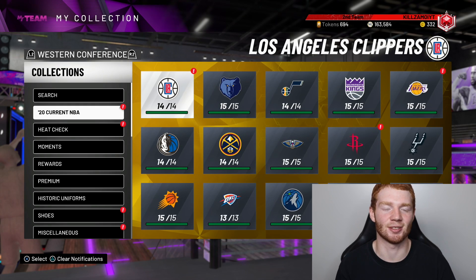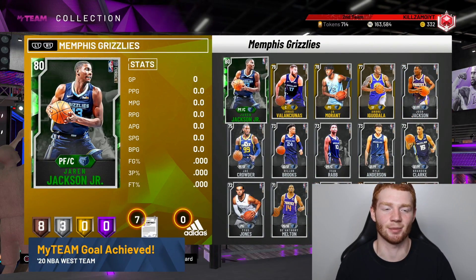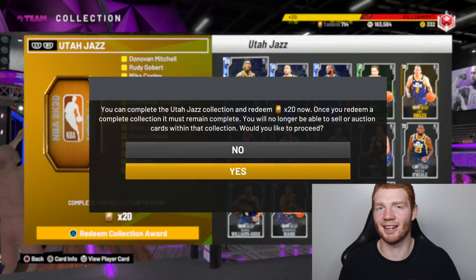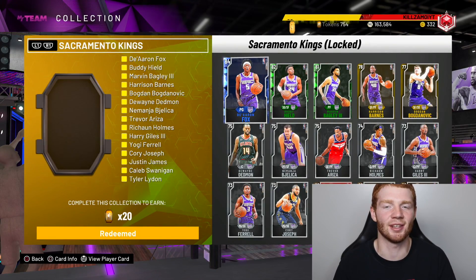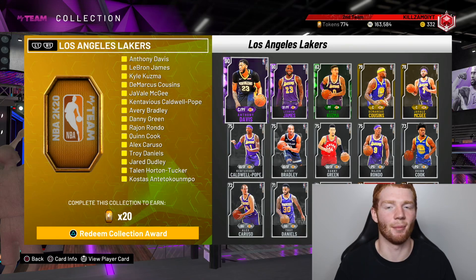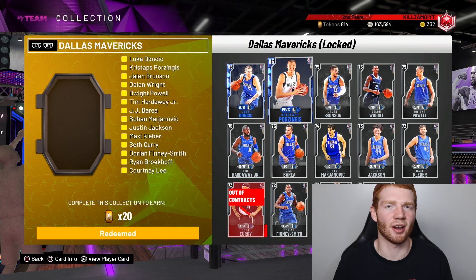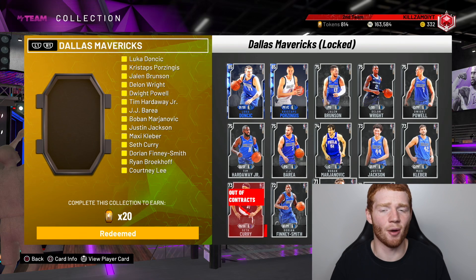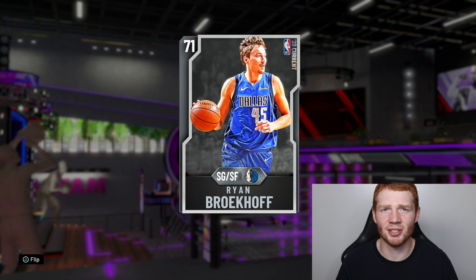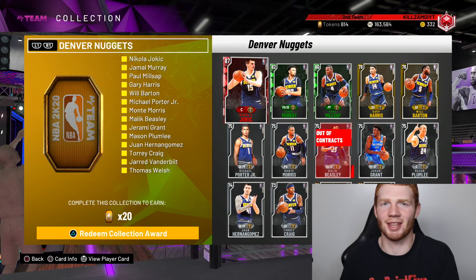We're at 694 tokens and now we move into the Western Conference. This one was expensive — the Clippers with Paul George and Kawhi Leonard. Luckily I pulled Paul George so I only needed to buy Kawhi Leonard, but it's still an expensive set with two amethysts. The Lakers one was probably the most expensive overall; I was lucky to pull LeBron too. Some sets look cheap — like Luka and Chris Dabs not going for much — but some silvers go for like 10k, so sets can cost way more than you'd expect.